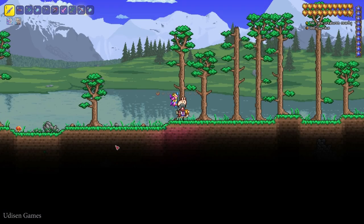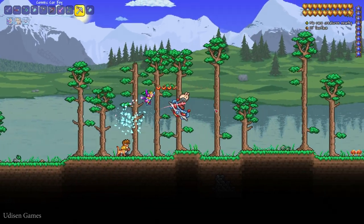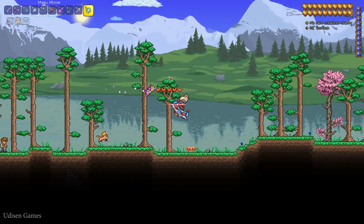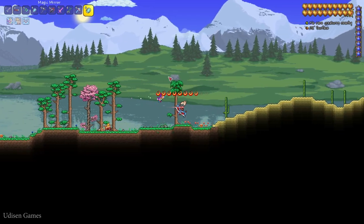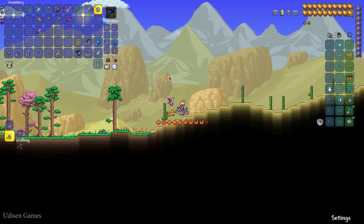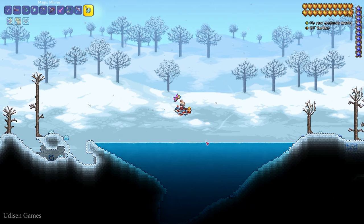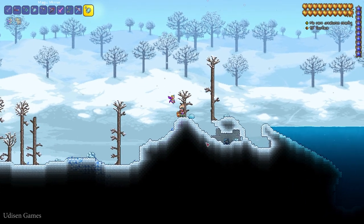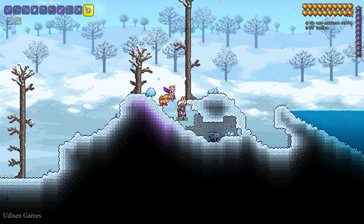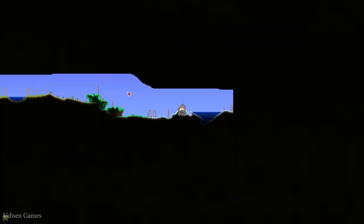Enter this new world from the center of the map, then go to the right side until you find the snowy biome. When you enter the snowy biome, find a huge — very huge — lake. Here, find these places with this strange blue square marker, and from this place, simply dig down.